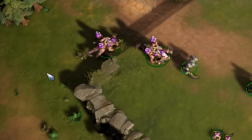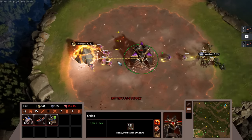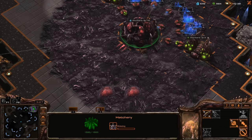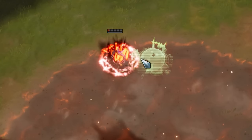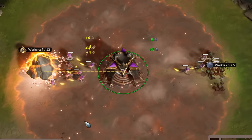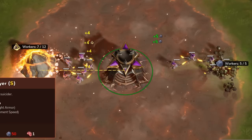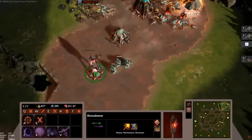The Infernal is the second faction revealed in Stormgate. They seem to most resemble and play like Zerg from StarCraft II. Their worker unit, the Imp, has to sacrifice itself to make buildings. They also get an advantage from a dark cloud-ish thing that spreads around their shrines, which is the main production building, and Shroudstones. This is called Shroud.